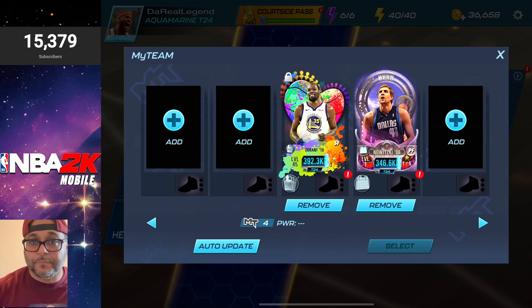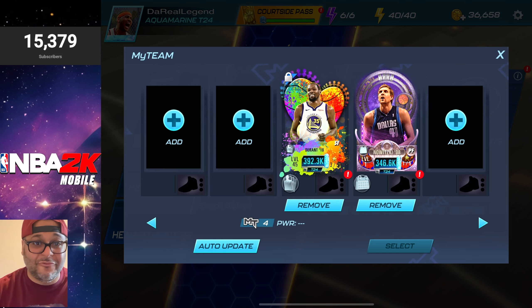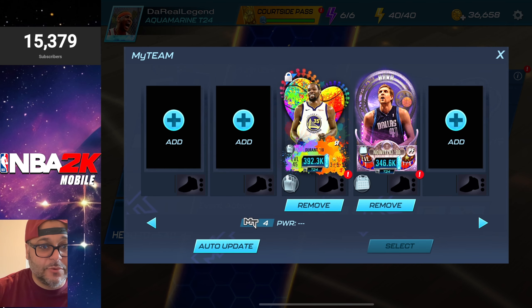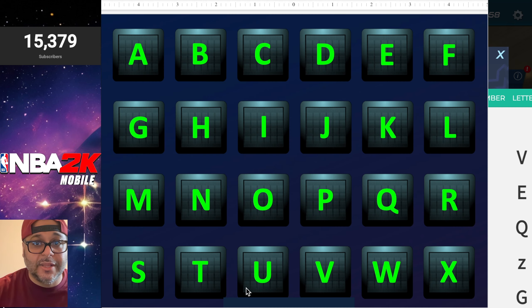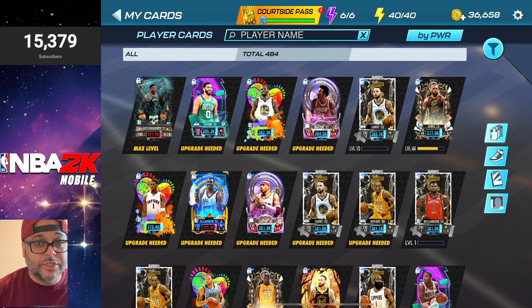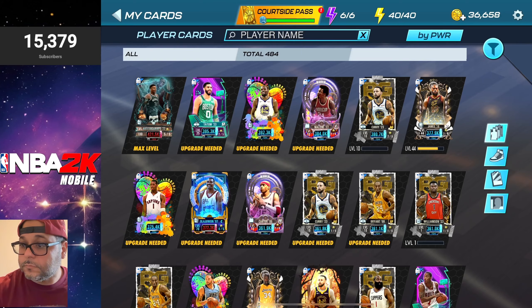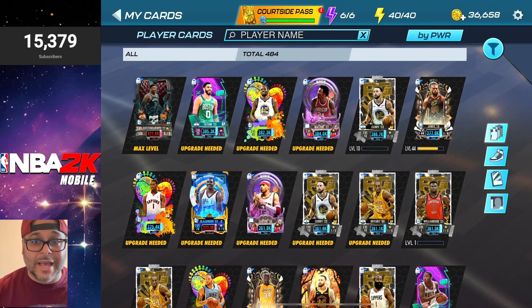We throw in KD, so now we have three more spots to fill. The random generator should have just been four letters — let's go back to it. We can't do Z since we only have 24 letters, so we'll do E, Q, and G. For the letter E, we get NBA Champion — we can pick any NBA champion to add to our squad. We need a point guard, a shooting guard, and a center.